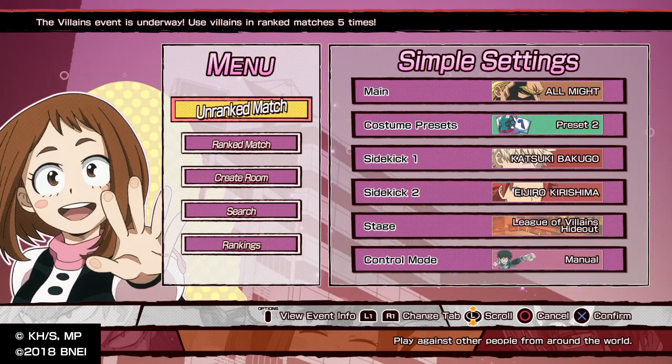Hey guys, this is DarkSideXL here, welcome to another video on My Hero Academia's One's Justice. In today's video I'm going to be using All Might again in some rank matches. I'm trying my best to go through the story mode to unlock — not One For All, but All For One. I keep mixing those names up. Until I finish the story mode, I'm not going to be able to use All For One in these videos, but I'm going to get to him soon though — he's like the last character I have to use.